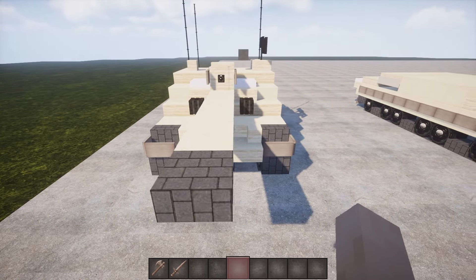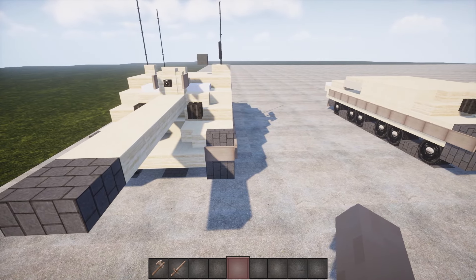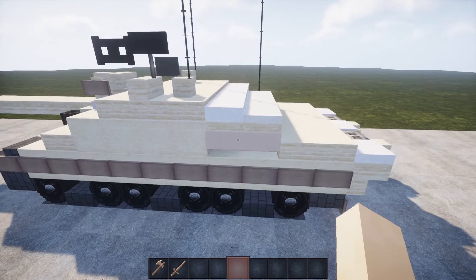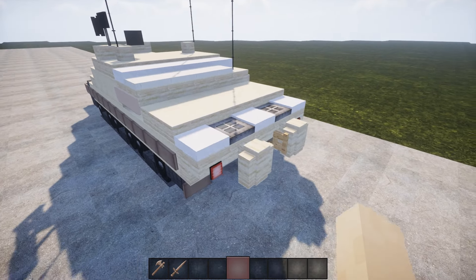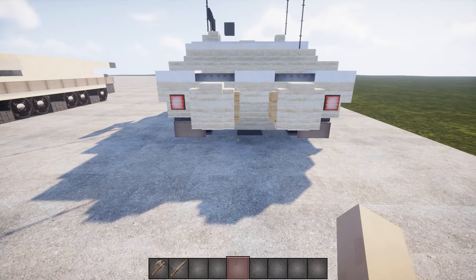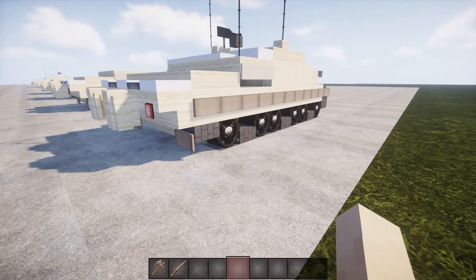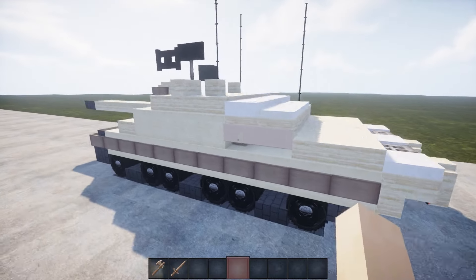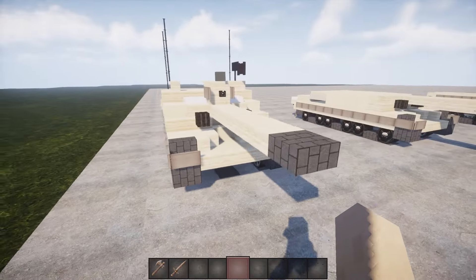Step 6: the final step involves completing the tower. We attach some darker heads next to the cannon, and another one is added to the roof where the machine gun is located. The machine gun contains a fence gate and a sign, with a head of a darker color attached to it. Finally, we add antennas made from iron bars.